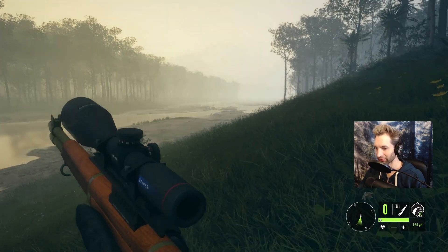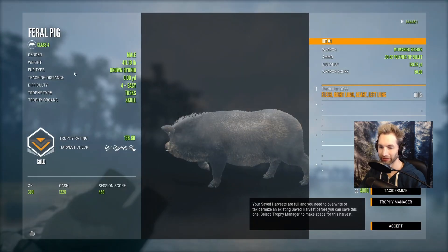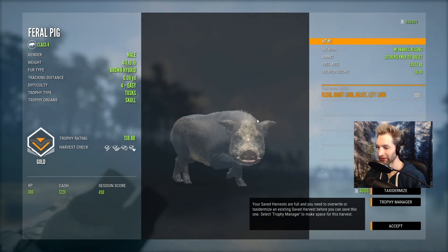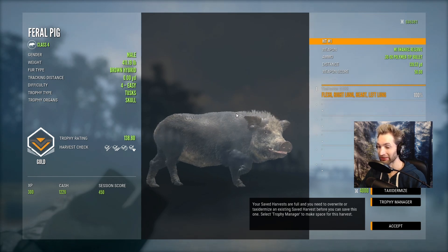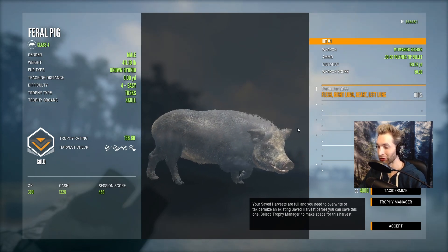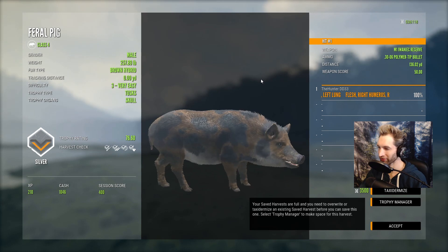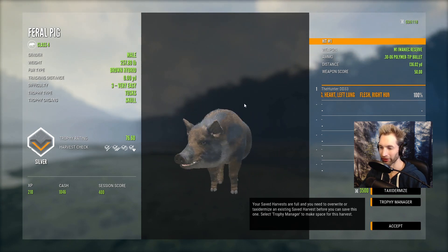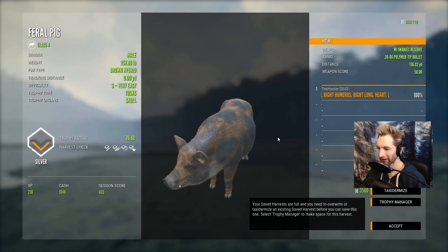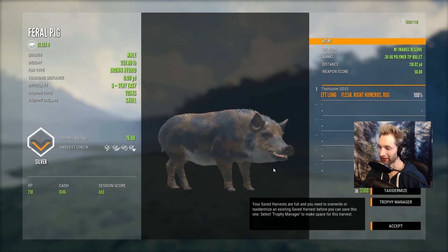That's going to be our biggest feral pig we've seen so far — let's go take a look. Here he is — 138 gold, double lung heart shot at 139 yards with the M1. That is a giant feral pig and I think that might be our biggest one of all time. It's a brown hybrid, and here's the one we just heart-shot — a 76.6 scoring brown hybrid at 136 yards. This one is a different variant with kind of the spotted version, and I think it actually looks a little cooler.